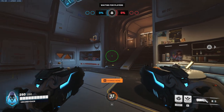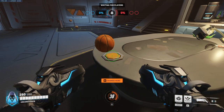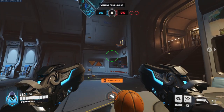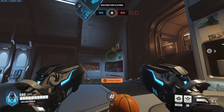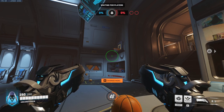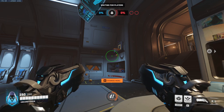Up next we have Reaper. Line yourself up again right here on this line, look at the button, take a step forward, then line up the crosshair using the left side right between here, about there, aim up to that point, and then melee, and that will go in every time.